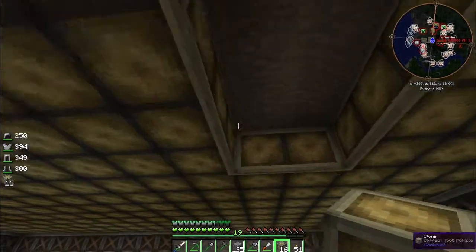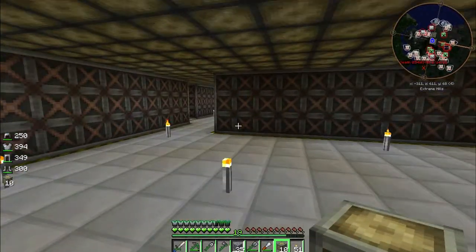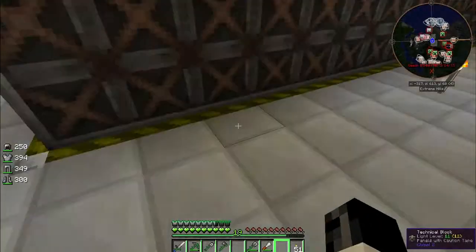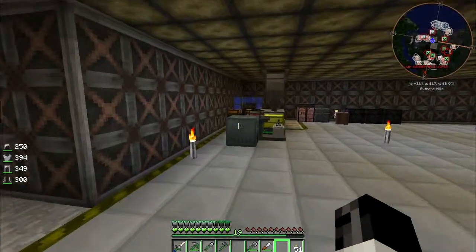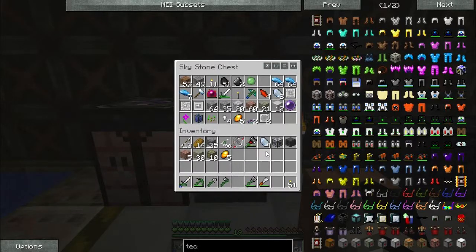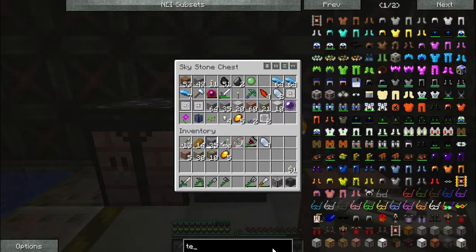All right then, we have our room built for our Applied Energistics area — or at least for all our storage and automating. So let me go and pick up my two machines, which are already in my inventory. We're going to want to craft something else.